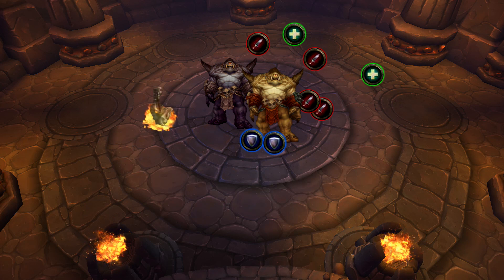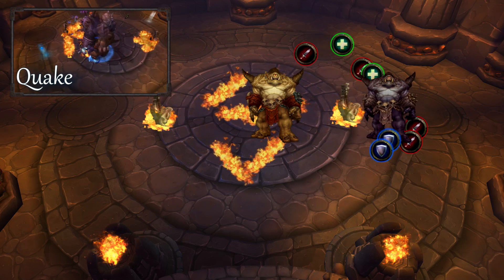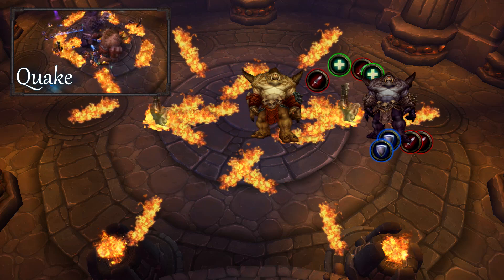He will throw his two weapons into the ground at opposite points around the circle and begin to cast Quake. Fire will emanate from the weapons and move towards the center of the room. Moving the other boss behind one of the weapons will save you from having to dodge two sets of fire.